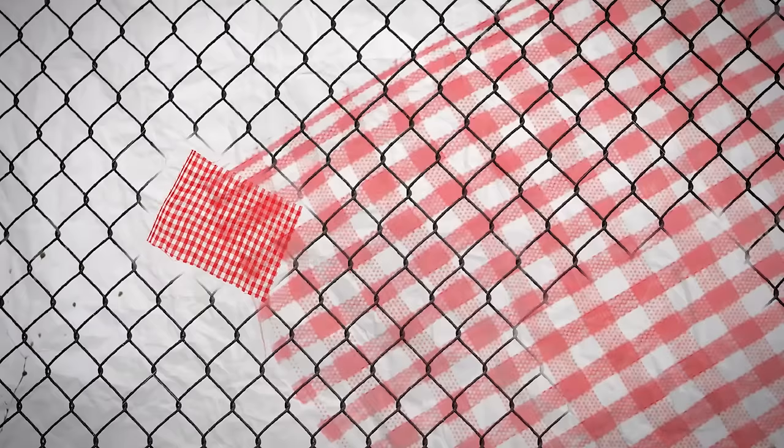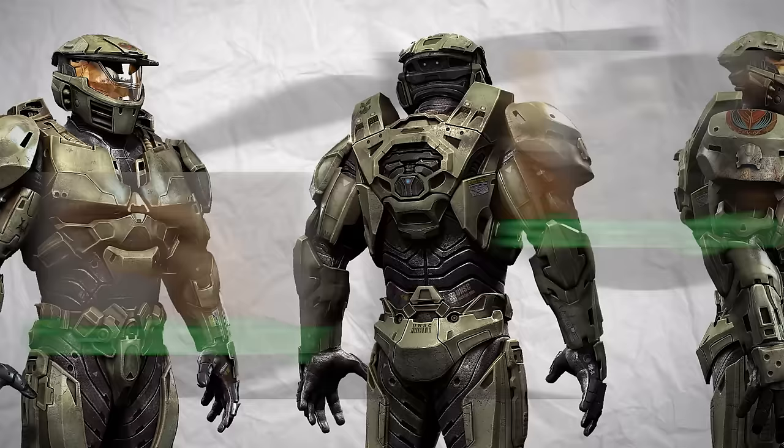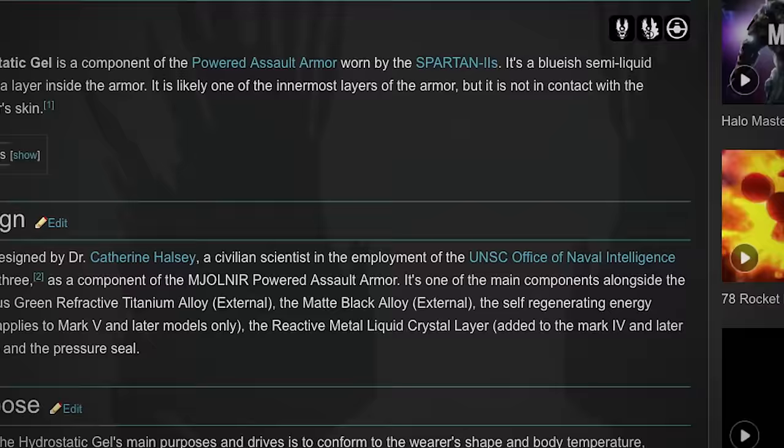Going back to the fence analogy, imagine if you replaced some chunks of fence with regular fabric, even plastic. Suddenly there's a whole bunch of weak points. Everything becomes more flexible, but suddenly the strength is gone — which is definitely something worth keeping in mind as we assess the strengths and weaknesses of the suit. Below that is a layer of gel, which regulates the temperature of the suit and helps lessen damage from falls. And finally, the innermost layer is a sheet of liquid crystal knitted together at the molecular level, increasing the wearer's strength, speed, and mobility.